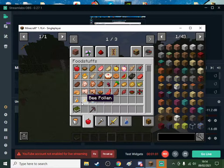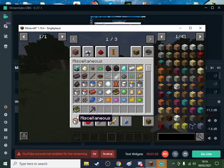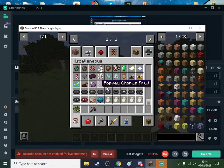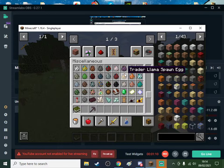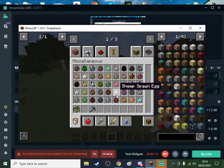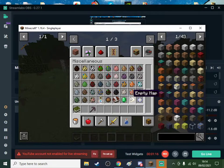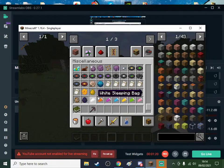Foods - you got bee pollen, honey, and other stuff. Diamond horse armor, that's pretty good I think. Trader Llama. Looking for the new mobs.